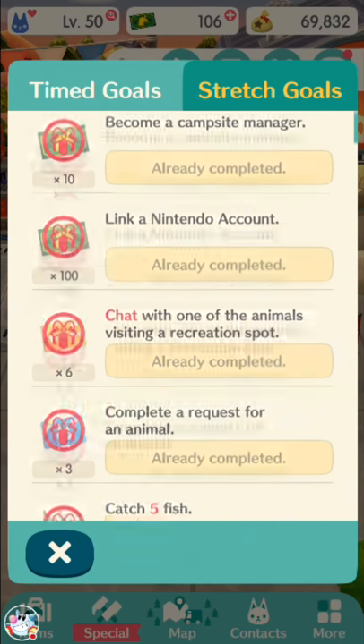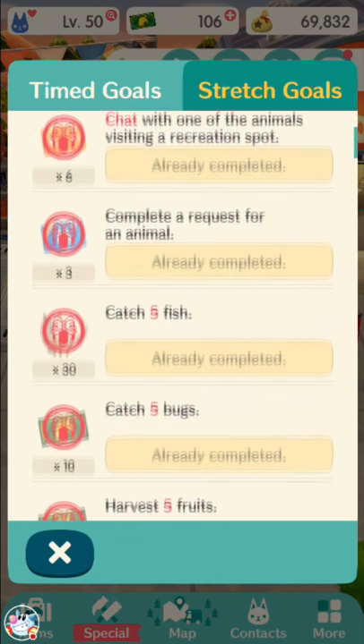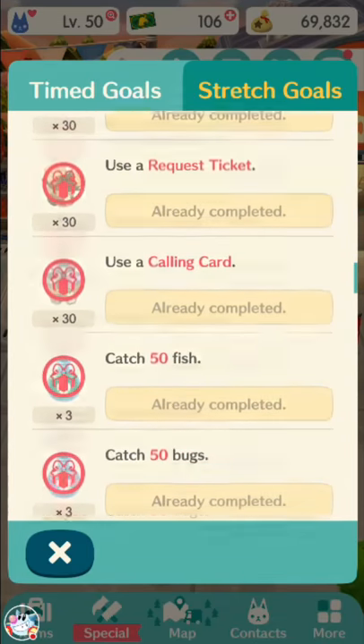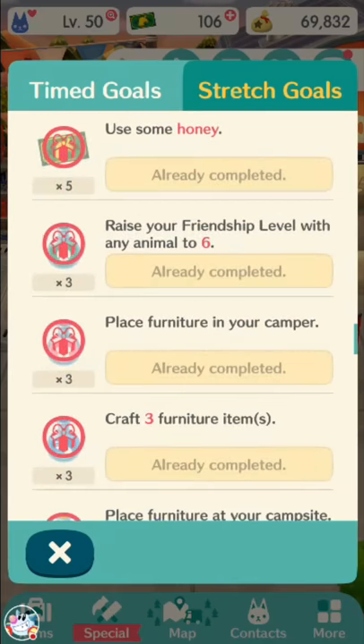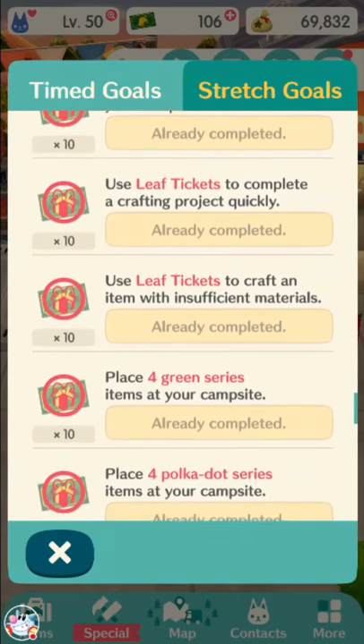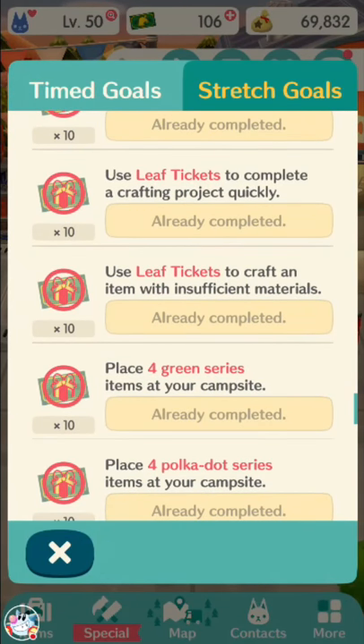Early on, you'll get a lot of them through stretch goals. These are just things you want to do anyway — you get rewards for learning the game, basically. It's like an achievement system. Every mobile game tends to have these. You get about 235 leaf tickets for free from stretch goals.